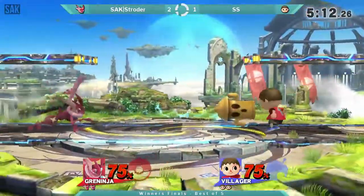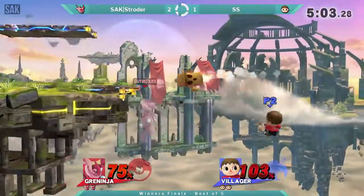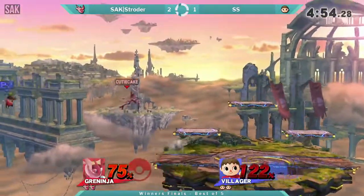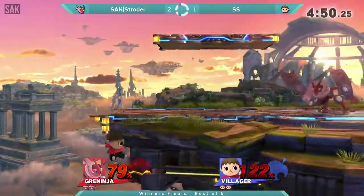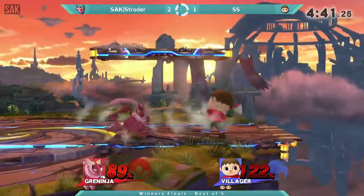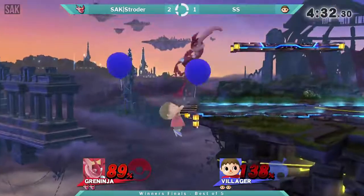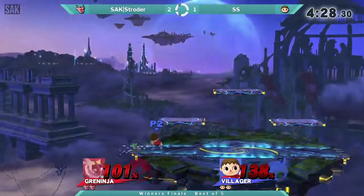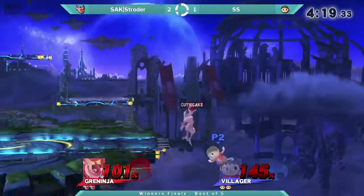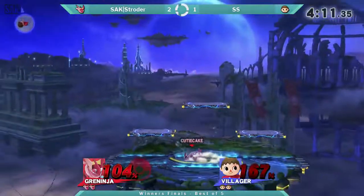It doesn't feel like Villager wins neutral that much, but those little hits add up so much — and that's the worst thing about Villager. They have to hit you like four times for a slingshot and you're like, why am I losing? Shorter is like a shark — waiting for him to slip up so he can pop those balloons. Shane's trying to get him off stage. The tree is going to make this real difficult. But Shorter goes super high with that recovery first — I'm sure Shane was expecting a high recovery, probably just not that high. Either way, Shorter is going to take it.